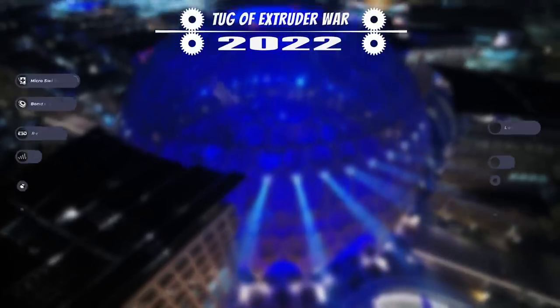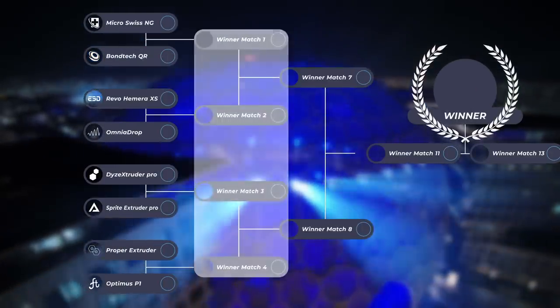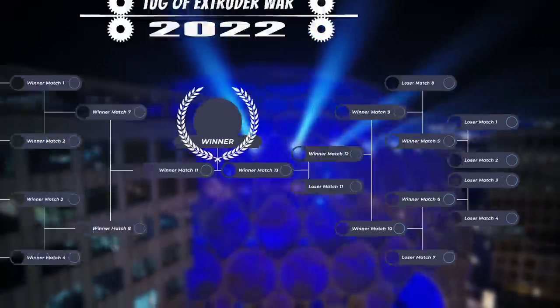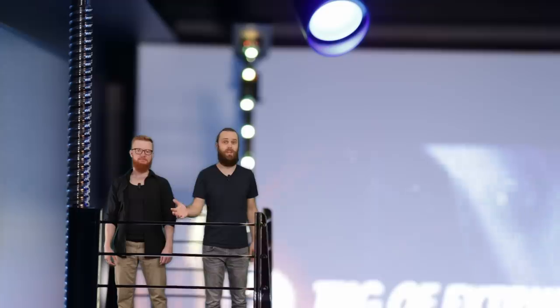All eight filament-craving contestants start from the winner bracket. Winners advance to the next round, and losers go to the loser bracket where they get one more chance to prove themselves worthy of the Optimus P1. Don will be announcing our contestants tonight to let you know what to expect in the next matches.